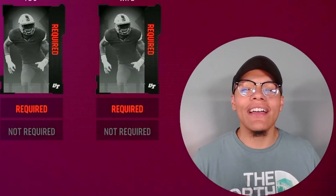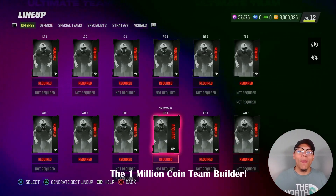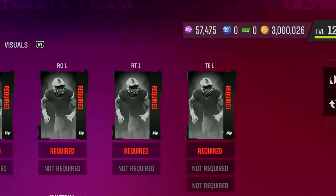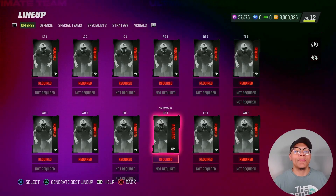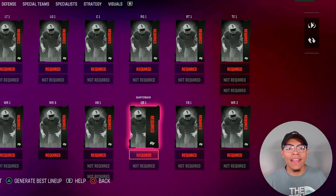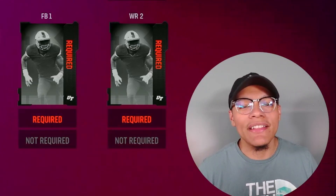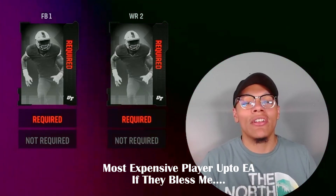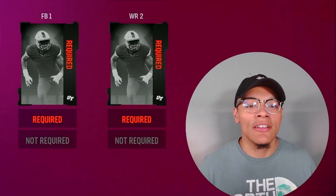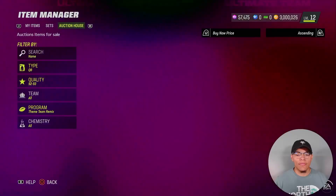Welcome back to another video. Today we've got the 1 million coin team builder. We're gonna build a crazy team, take them online, and if I lose the game I have to sell my most expensive player for a hundred coins no matter what. The stakes are kind of high depending on how much I spent on a single player, which is probably gonna be my quarterback. Let me get to the auction house.